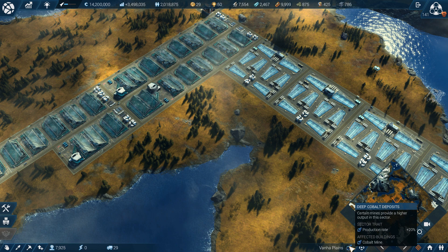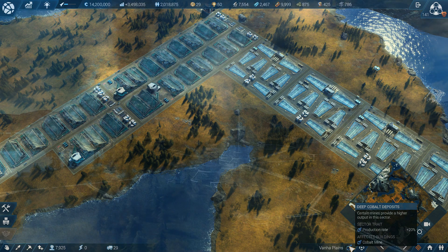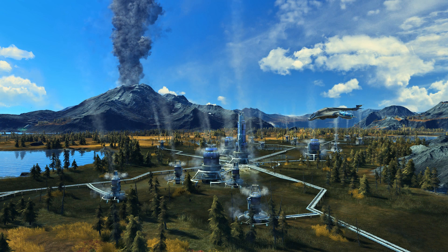Before we go to the sector project, let me talk about marshes. In the beginning, there are 7 marshlands that will prevent you from expanding in this sector. Draining marshes is similar to rebuilding bridges in some temperate sectors — they will require resources, consume certain goods and rare materials, and take time to finish. Draining out all the marshlands is also part of this sector's project.